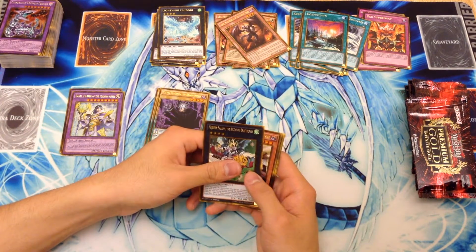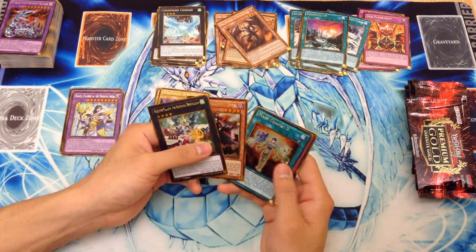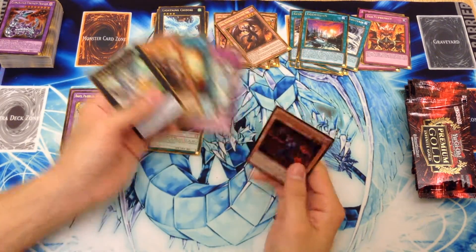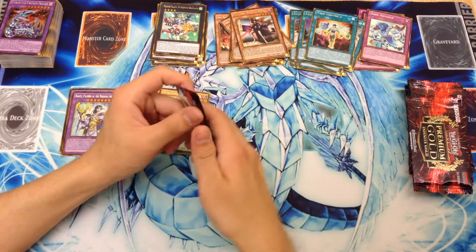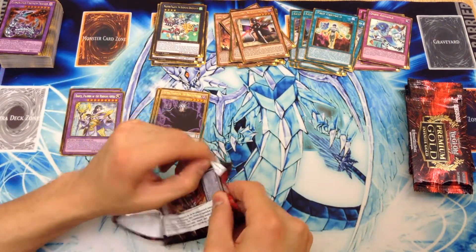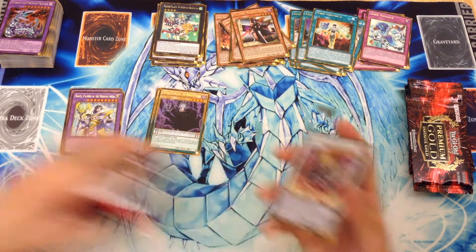We have Magister Paladin. For those of you thinking it's Mass Change 2 — well, I say 2nd. I think that's what it was in the OCG, like that was what was fan-translated originally, so that's just what stuck in my head. We have Magister of Prominence, Horn of Heaven, Breakthrough Skill — first one of those today — Phantom Knights of Dark Gauntlets, and Skarm. Lots of traps in that pack, and our first Synchro Monster.